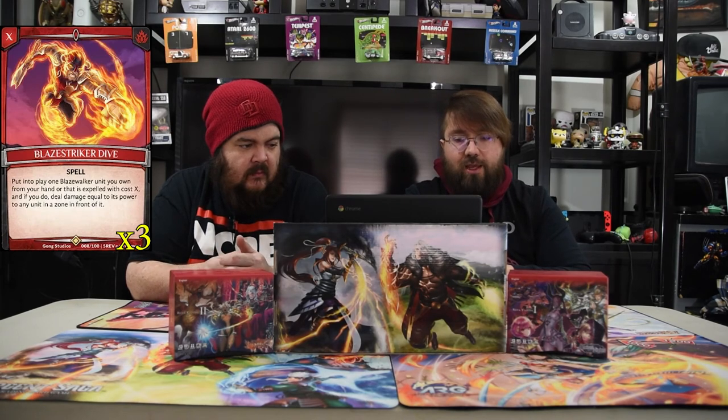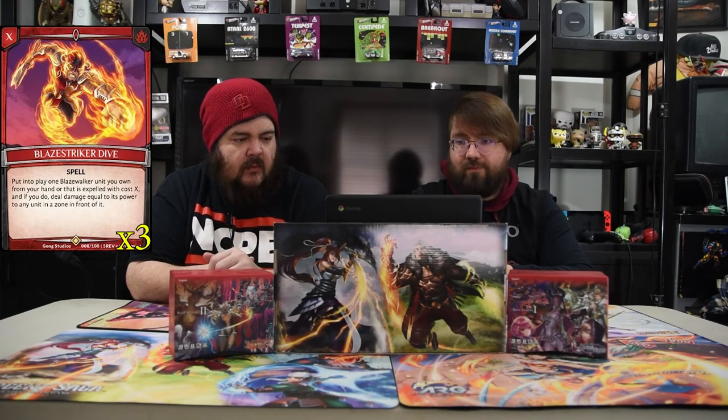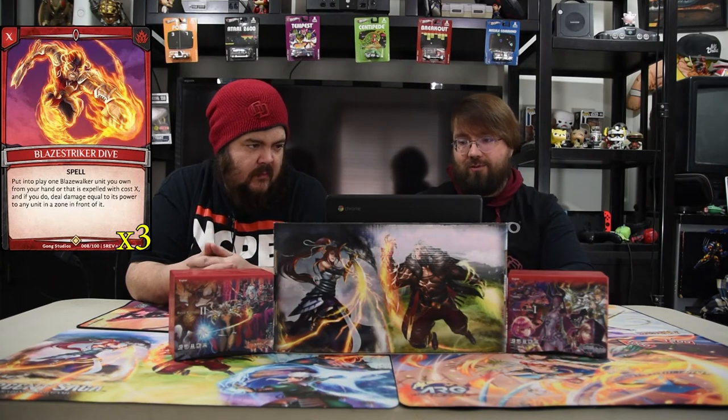Blaze Striker Dive X is a spell. Put into play one Blaze Walker unit you own from your hand that is expelled with cost X, and if you do, deal damage equal to its power to any unit in the zone in front of it. This is one of the most powerful spells in this set — it's a build-around. Because you're already paying the amount to cast that dude, you just get a free kill spell. It's crazy — it's not X plus one to kill a dude, you're fine.